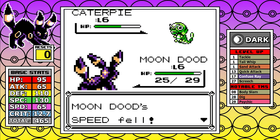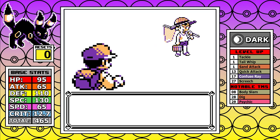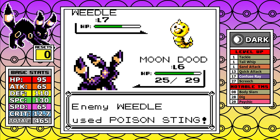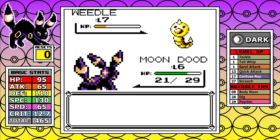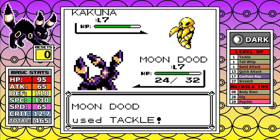I did a few test runs on how to best tackle the start of the game — no pun intended since we only start off with Tackle, Tail Whip, and Sand Attack. Originally I was grinding all the way up to level 13 for Quick Attack, which made Brock a lot easier, but we're going to see me deviate from that strategy during this run because it just took a lot of time and I wanted to save some.